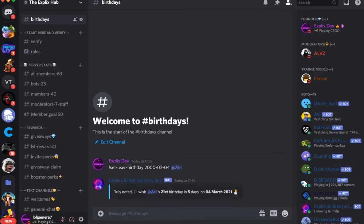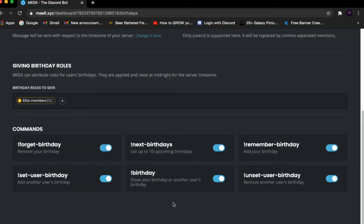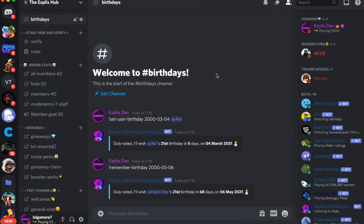It will wish Aki his 21st birthday in 5 days. For example, if I want to set my own birthday, type in the birthday command, set the date again — for example 2005-06 — and there we go. There are other commands as well, but I won't be covering them in this video because I want to keep it as short and simple as possible.